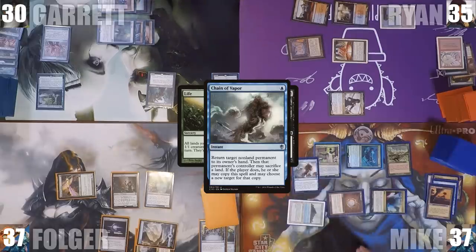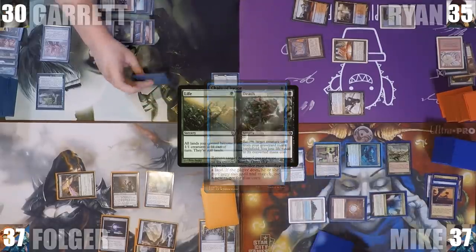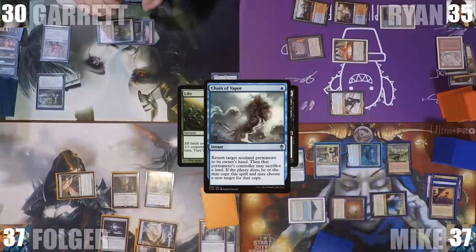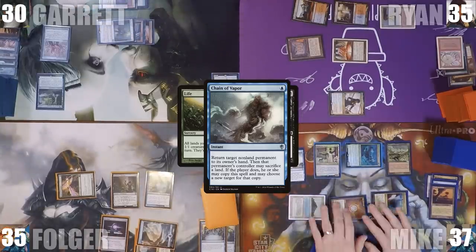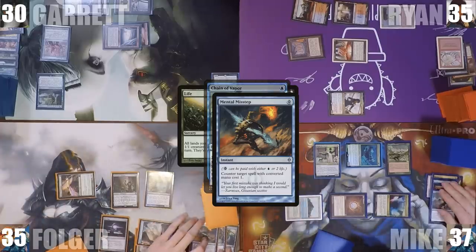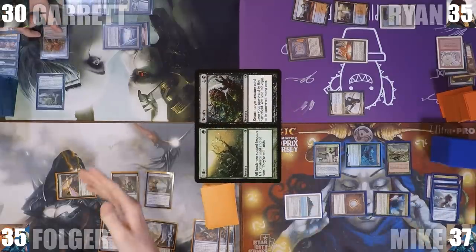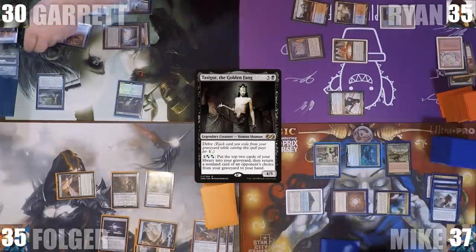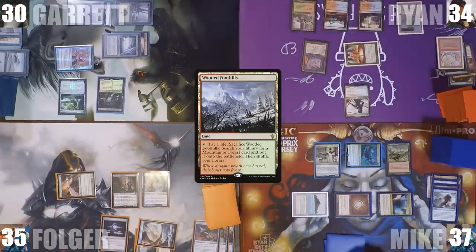Mike casts Chain of Vapor targeting Razaketh. Garrett's Razaketh gets bounced — he sacks the land, copies Chain of Vapor, and targets Folger's Syr Gwyn, River Cutthroat. Folger responds by paying 2 life and casting Mental Misstep, targeting the Chain of Vapor copy, which is countered. Garrett then delves away some graveyard to cast Tasigur the Golden Fang and passes. Ryan plays a Wooded Foothills and casts a Rhystic Study, then passes.